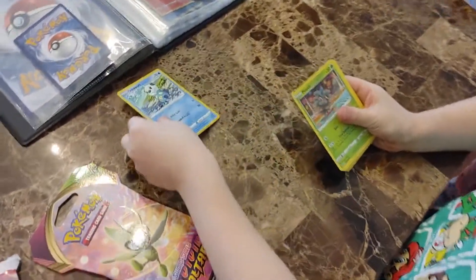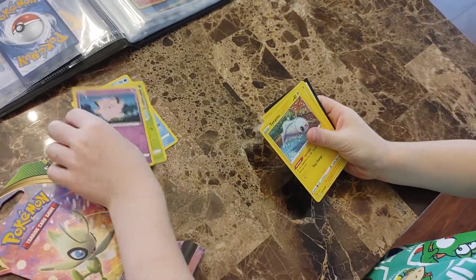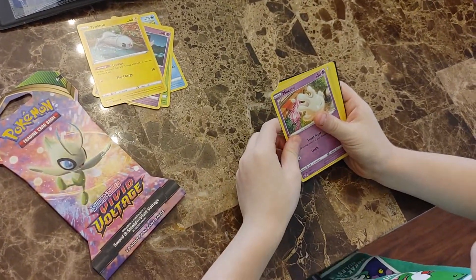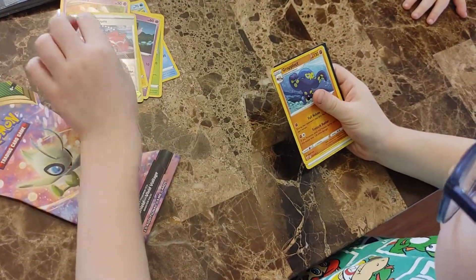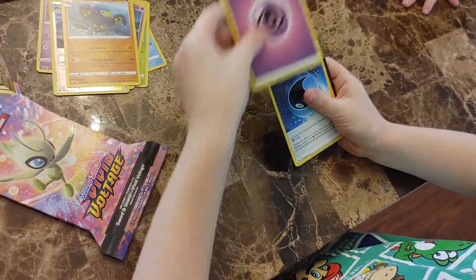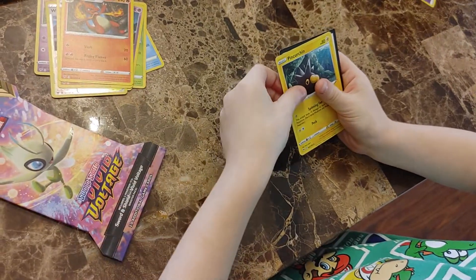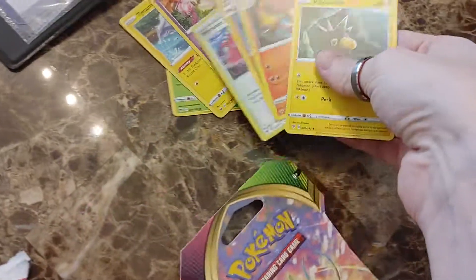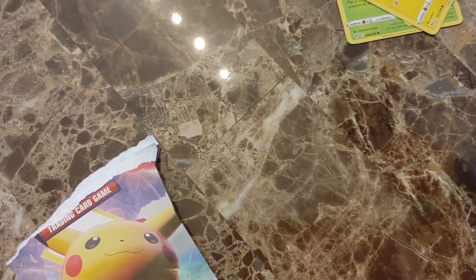He's got an Oshawott, a Pinnacle, a Clefairy, a Tynamo, a Milsury, a Winden Stadium, a Grapploct, Energy, Wash Energy, Charmeleon, Pinkurchin — and that is it. So what was the rare there? I think it was this one — the Winden Stadium. Oh yeah, looks like it's a holo Winden Stadium card.